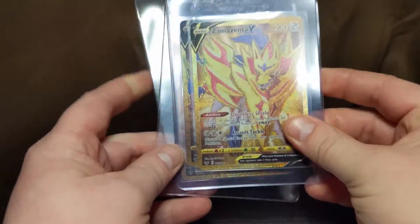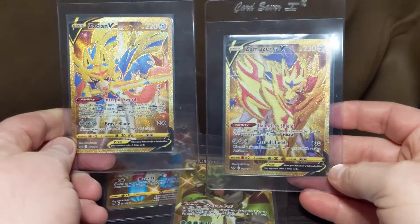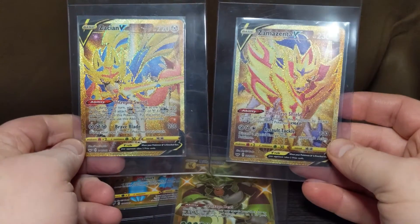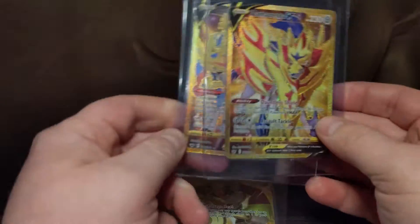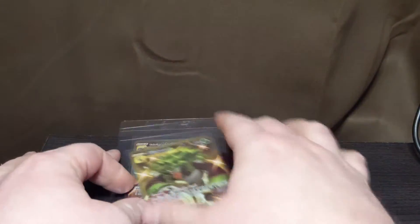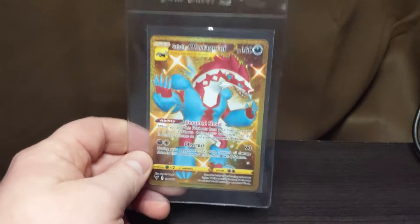I do actually have both of the gold doggos. I have a Sword and Shield. They're definitely going to be getting graded — the centering on them looks really good, so I'm hoping for that. I do have a gold version of them as well. I have two of these.